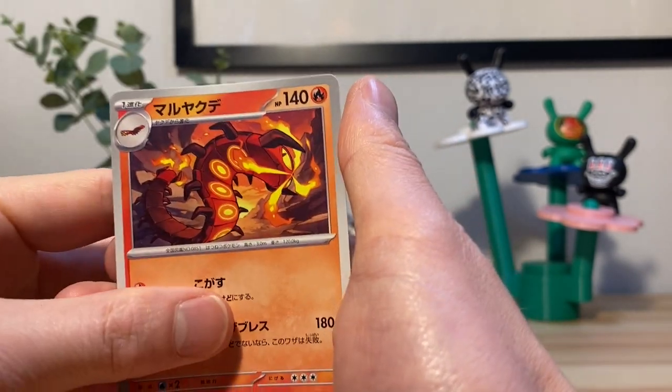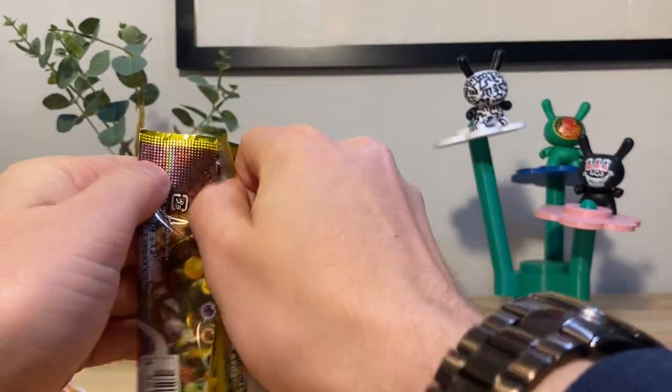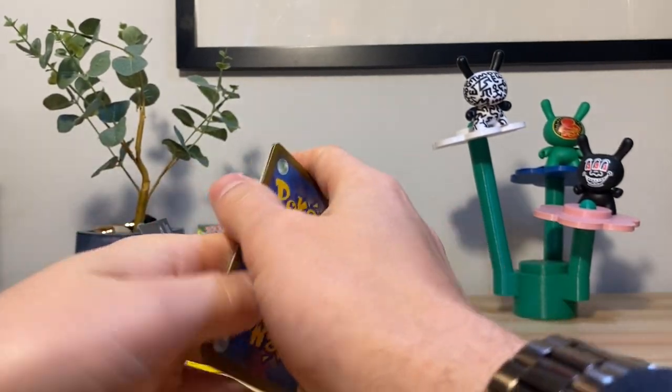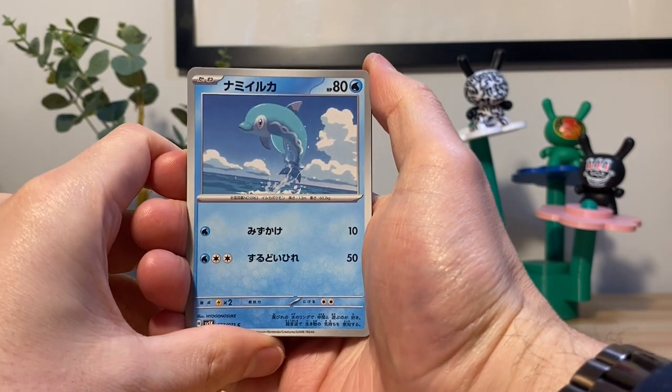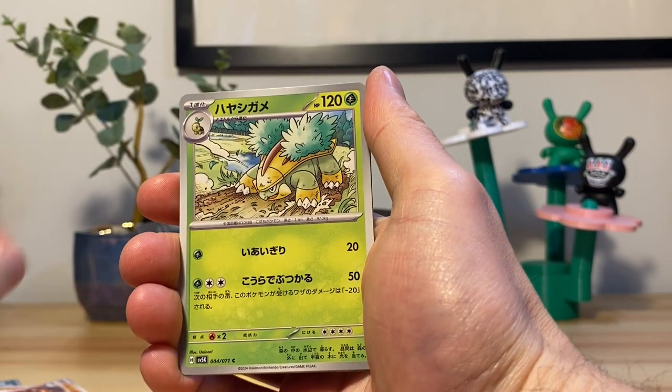Centiscorch or whatever — most of this video is going to be me saying I don't know. It's a disadvantage to the Japanese cards, I don't get to just read their names. Although maybe I could learn Japanese — that could be a fun little adventure.